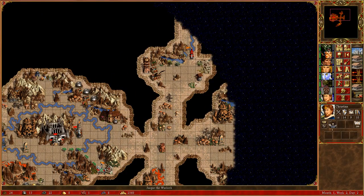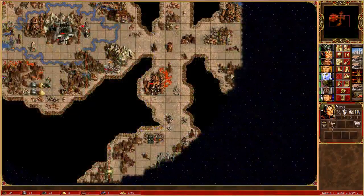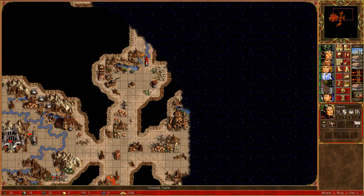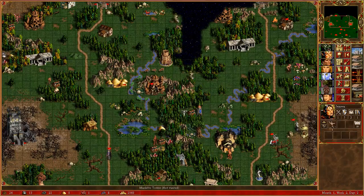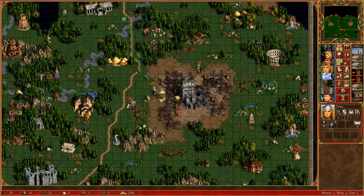Top three factions? I don't really have a top three factions. I like to pick Fortress just because of Wyverns — getting Wyverns early on is nice. I'm sure I'm some Shadow of the Death. More challenging ones: Tower, Fortress, and probably Stronghold is challenging if you don't get the right things. But other than that, not really.